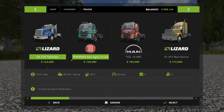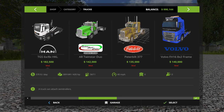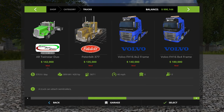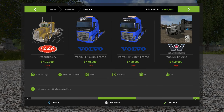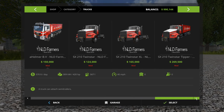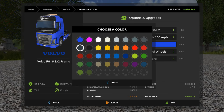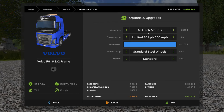Now we're looking for a truck to pull that with. I don't need much of a truck, just something easy to get around with. I kind of wanted a cab-over but these are so big as far as the wheelbase. I think that's the only cab-over I've got. We'll try this one — the 8x4 — it's got a really long wheelbase but we'll just try it.